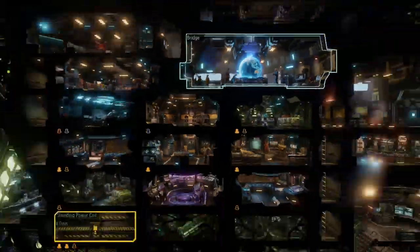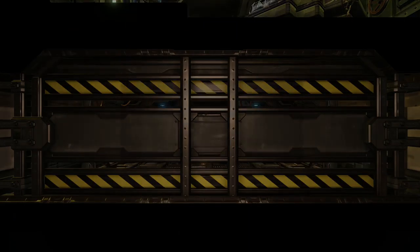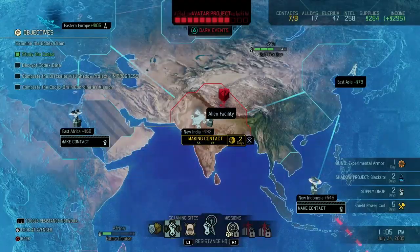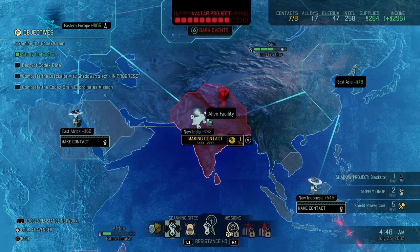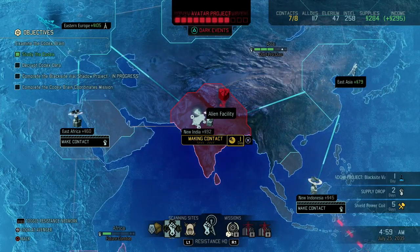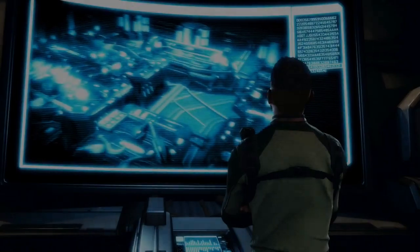I'm gonna ignore that for now and put that engineer in shielding the power core, which just boosts that a bit. Because for now we don't need the extra contacts — we have one extra, so no need to spend an engineer on that. Continue making contact. Experimental armor — the Hazmat Vest: by reinforcing the nanoscale vest with specialized materials, soldiers gain an additional health boost and are completely resistant to any environmental hazards like fire, acid, or poison. Really, really powerful. I'm gonna give that to Yang in a minute once we get a new mission.